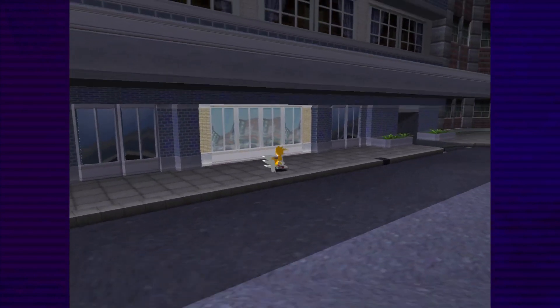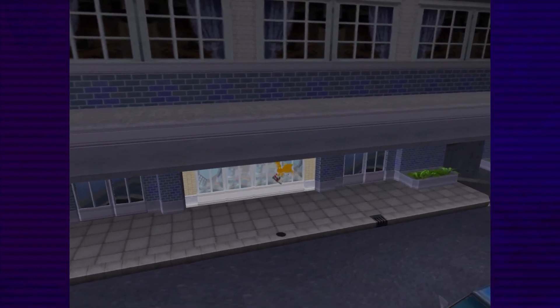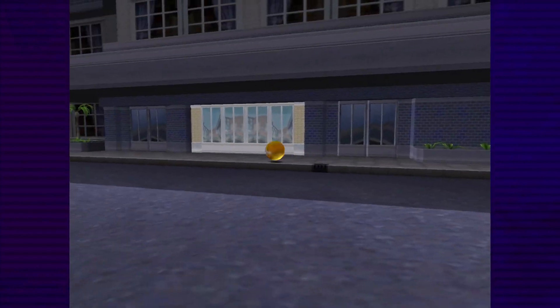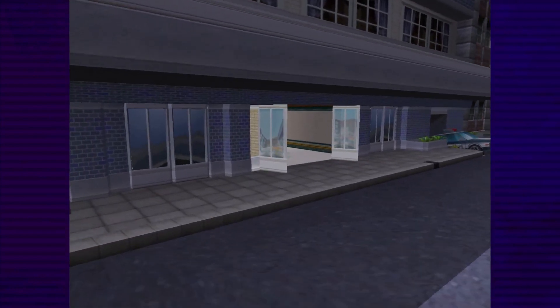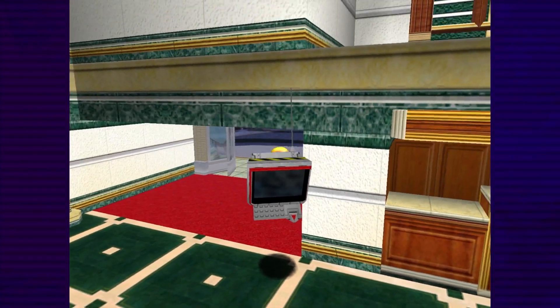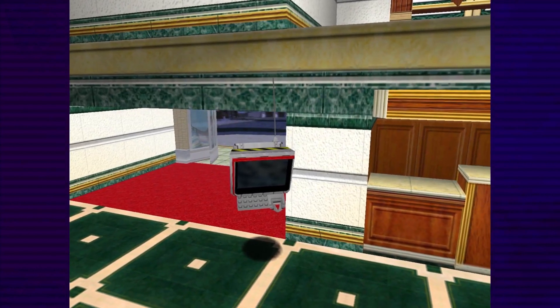Our next stop is the Station Square Hotel, whose entrance is, once again, guarded by the camera. This time, though, I was able to get a running start with a roll and stop just in front of the door as it opened, letting me get in just by holding left. The door to the casino area also gave me some trouble, but nothing a little zigzagging couldn't fix. The button is much easier to reach with Tails, letting us enter casino police.